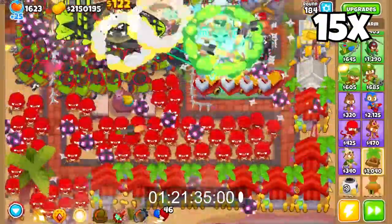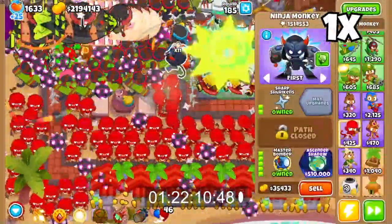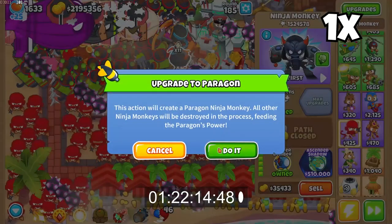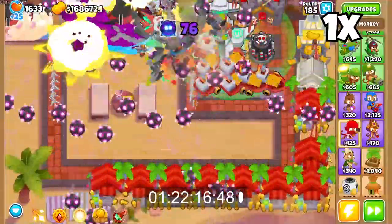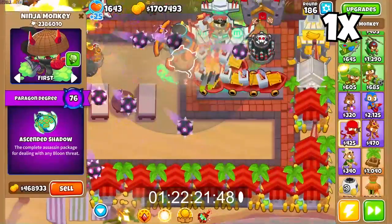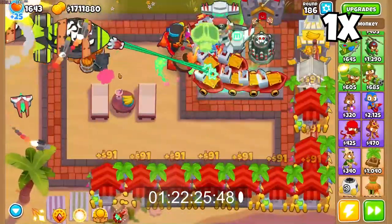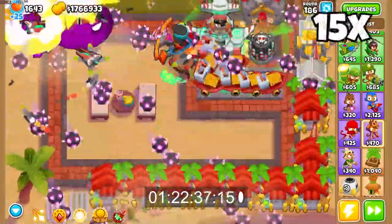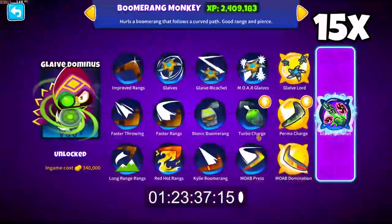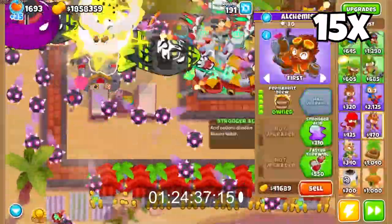We are now at about an hour and 20 minutes, and I think that's like halfway — so you can notice how hard it is. I finally got the paragon, and I think that's the max level 76 by what I've seen, for everything but the normal dart monkey. That's the highest power you can get by yourself — the highest amount of power you can get by yourself, which I'll explain in another video, is 120,000, which I think works out to level 76.